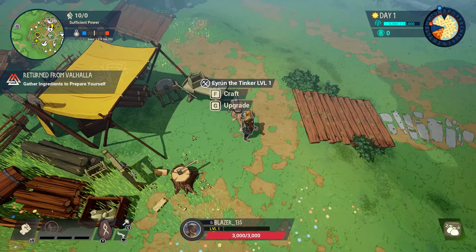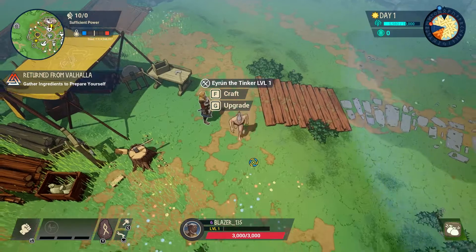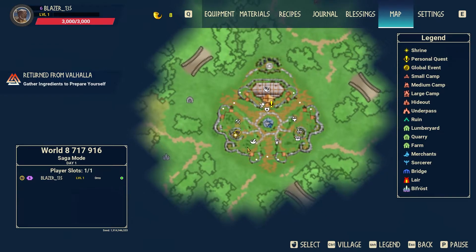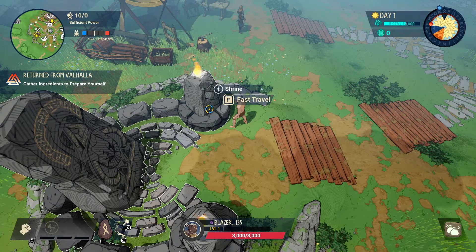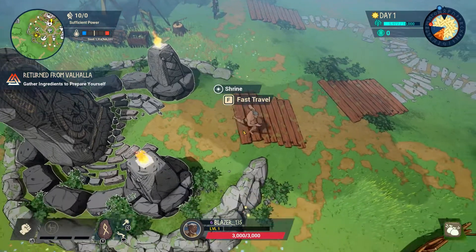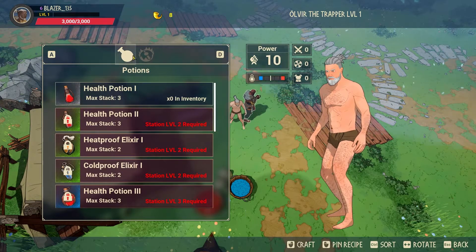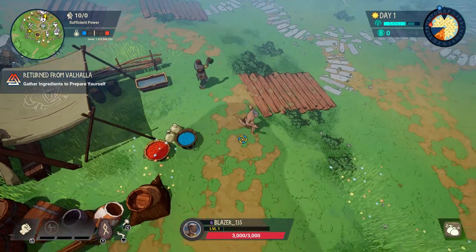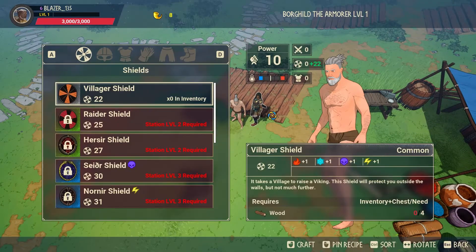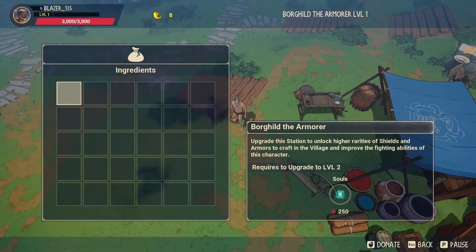The Tinker NPC lets you craft tools, constructions, ammunition, and refine resources — cut stone, iron, leather, etc. You can upgrade the Tinker by spending souls, which I'll explain shortly. The Shrine is your fast travel point — you can unlock shrines all over the zone by pressing F on them, then use the fast travel map. The Trapper NPC handles your potions and traps. The Armorer NPC provides shields, armor, and clothing.